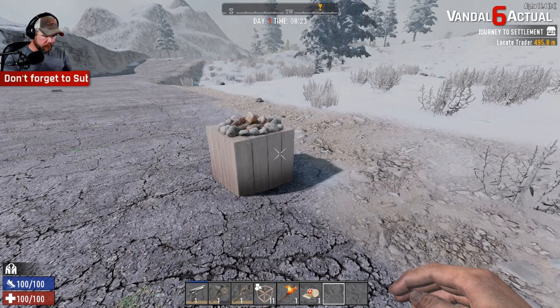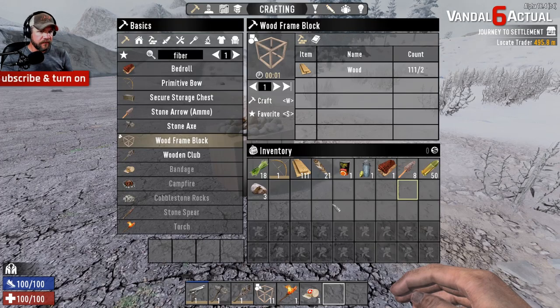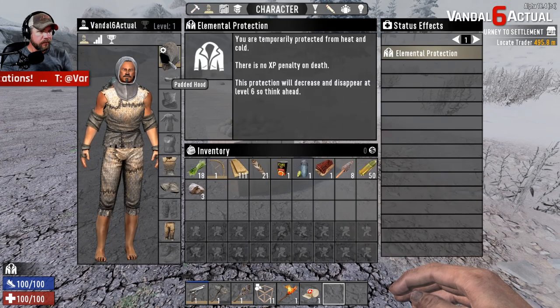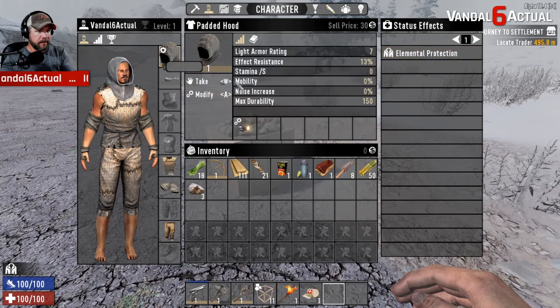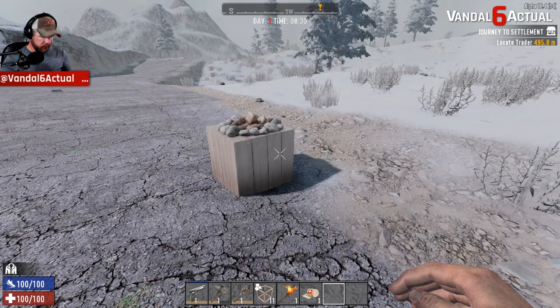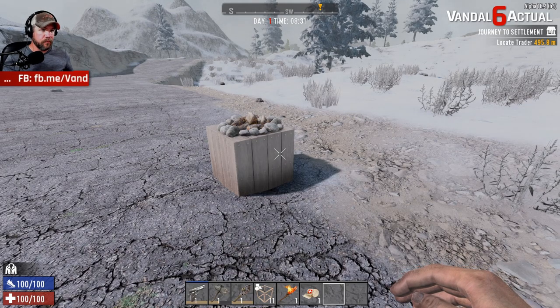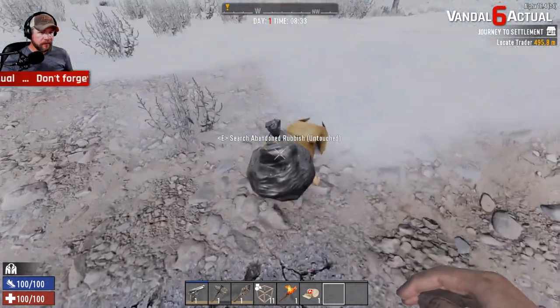Cheat mode is on so I can set the time. The only things I'm giving myself are a pistol with 50 rounds of ammo, a level one padded hood, and the pistol is level one as well. That padded hood has a helmet light mod, more so that you can see rather than for me to see, because fighting a horde in the dark where you can't see what's going on would be pretty boring. Let's get started.